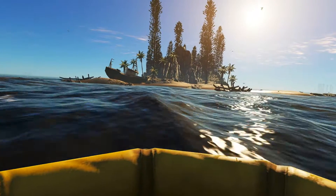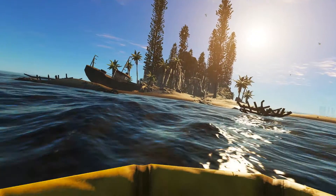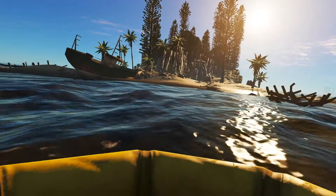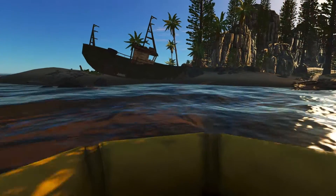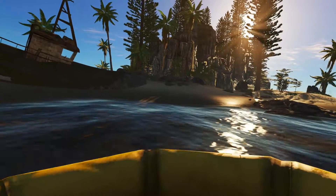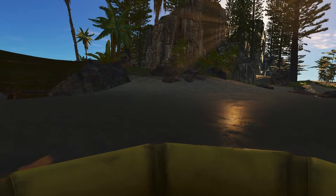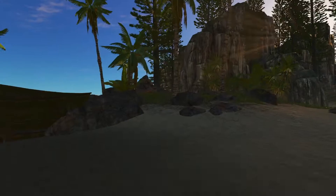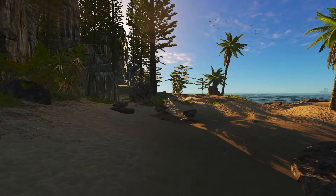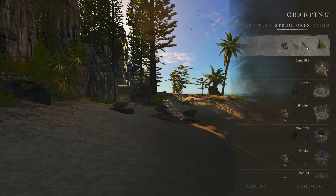Man, I had to row a lot to get to this island. That island was so far away, but we finally made it and I can already see a nice shipwreck here that I don't have to dive to because it's sitting on the beach. I can't wait to see what's in this shipwreck. But first we have to make sure we have fire and shelter because I already know I cannot make it back to the other island before it gets dark, so I'm just going to stay here.